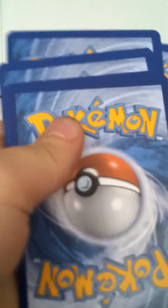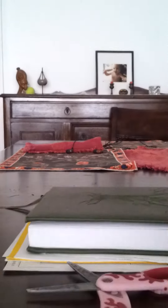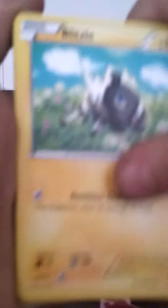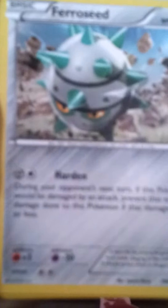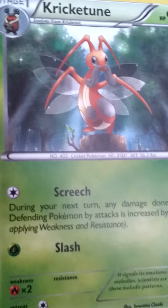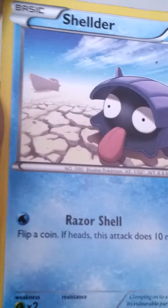One, two, three. So we have a Camerot, a Durant, a Blitzel, a Frozid, a Numel, a Luxio, an Electivus, a Criticoon, and a Shellder.